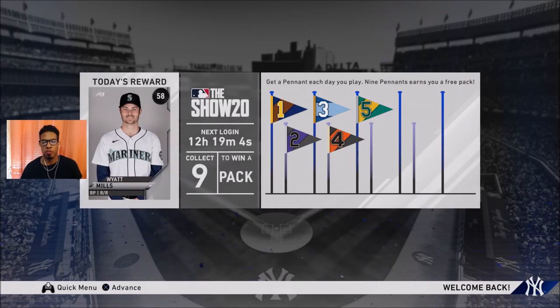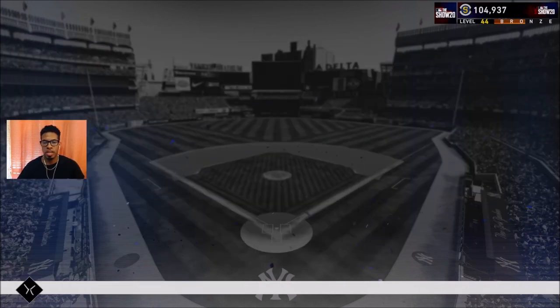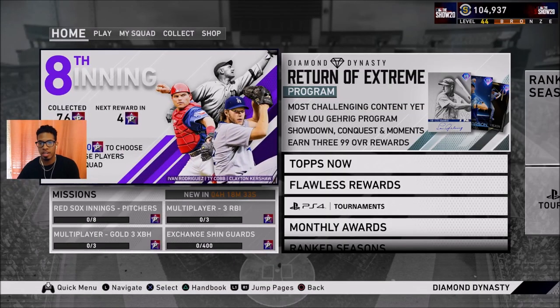Welcome back to another episode of Offline Grinders. I had to knock out Conquest Extreme first, but now we're getting a free agent common card. Free agents have no value unless you're collecting them for experience or doing exchanges. Offline Grinders is basically grinding all the offline content of MLB The Show 20 to see how far we can get in collections and team overall before any online gameplay - knocking out moments, conquest maps, etc.